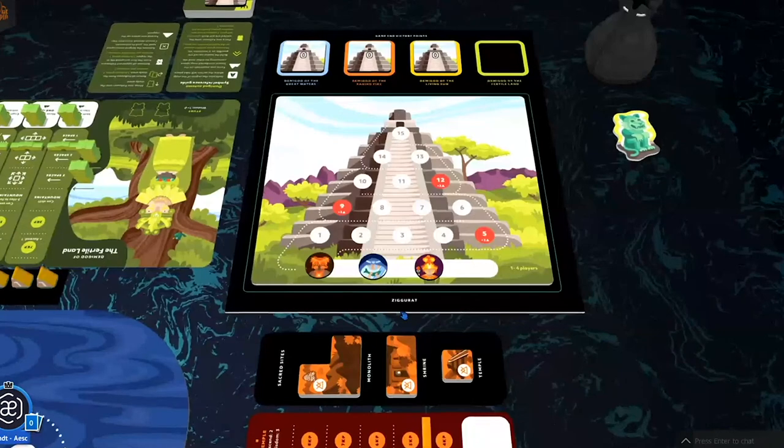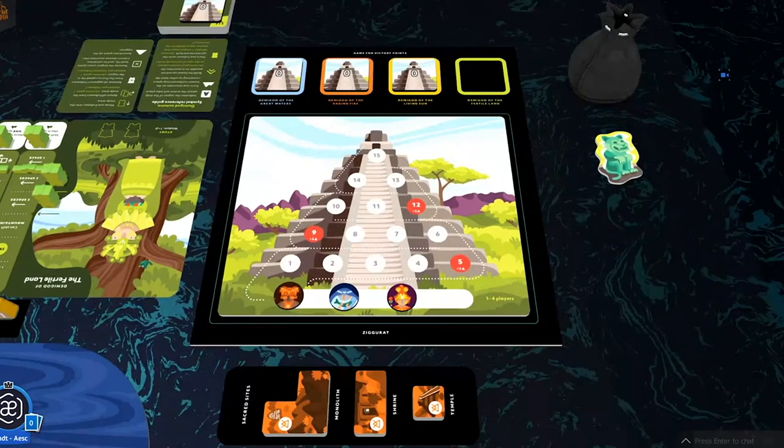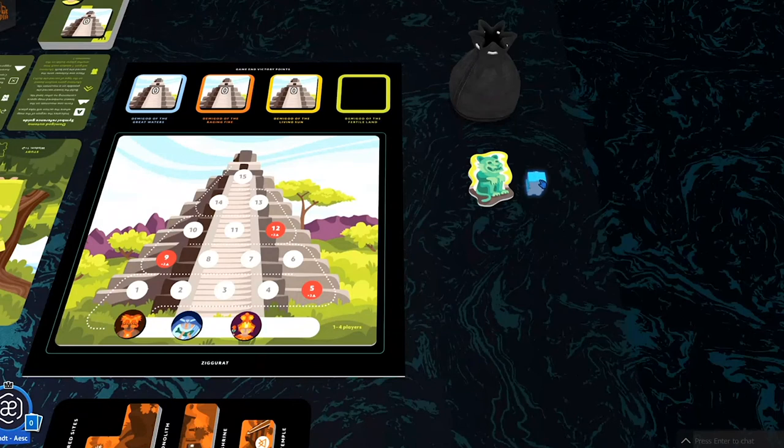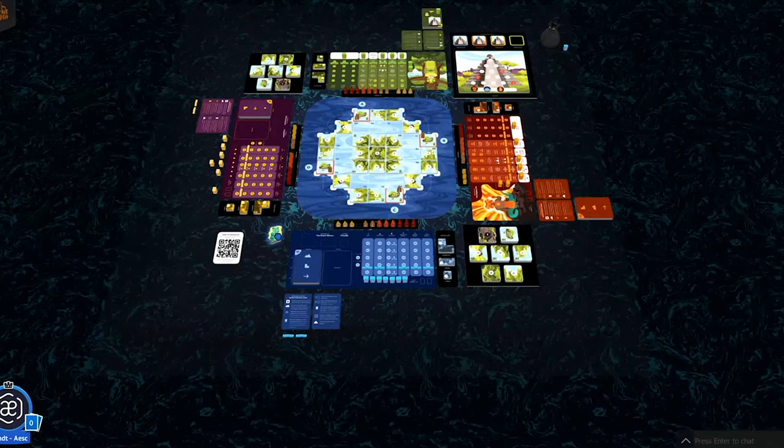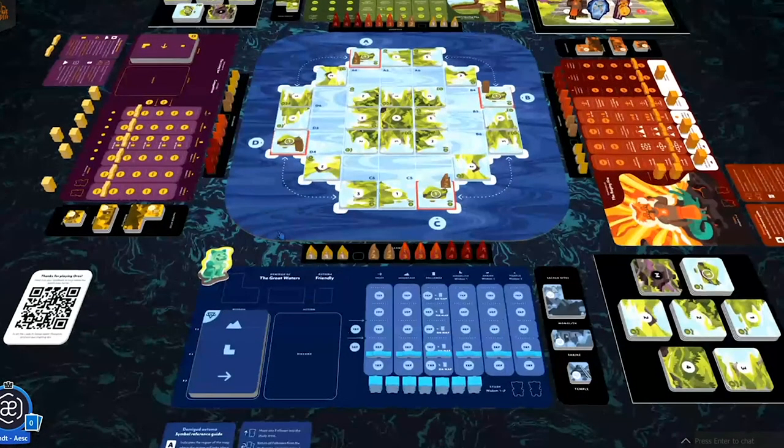We'll randomly grab a piece out of the bag by the Ziggurat — and it's blue, which means Water will be going first. So we'll put the first player marker down with her and get this show started.